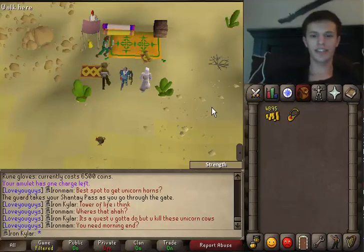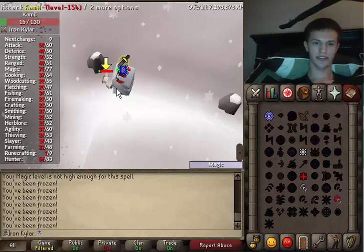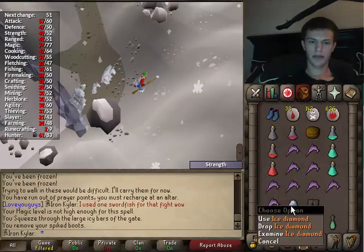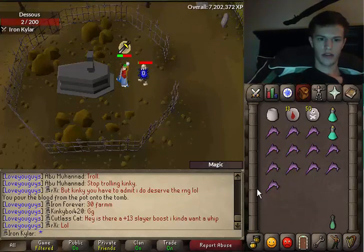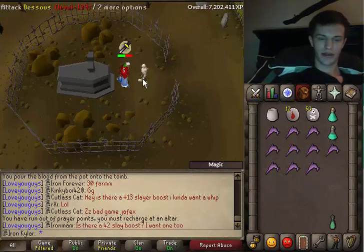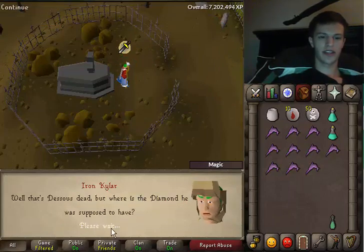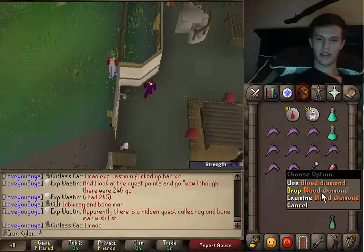About to start Desert Treasure. This is my first try and I didn't die on Kamil — I was surprised. There we go with the Ice Diamond, three more to go. Get wrecked. There we go — Dessous is dead, and one more down. Two more to go. There we go with the Blood Diamond, very nice.